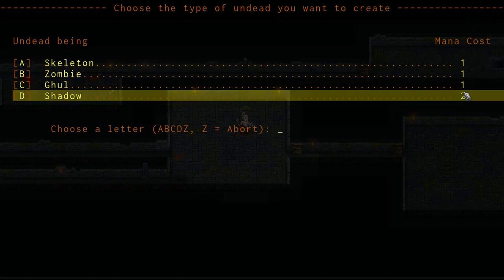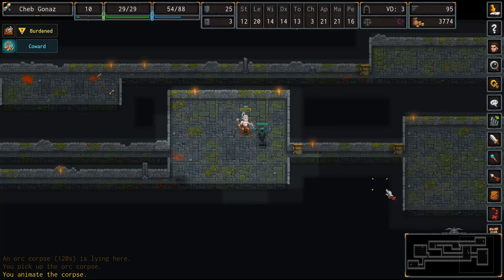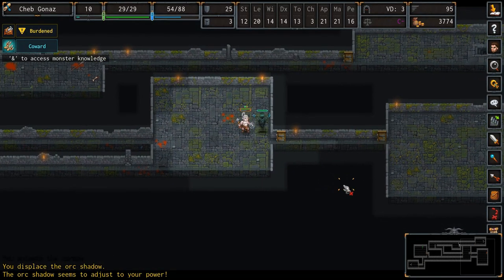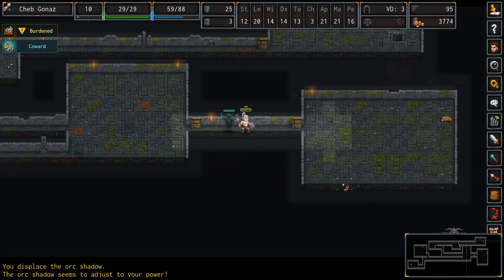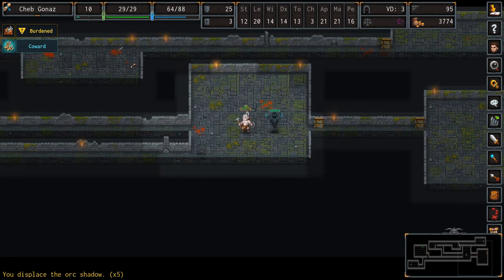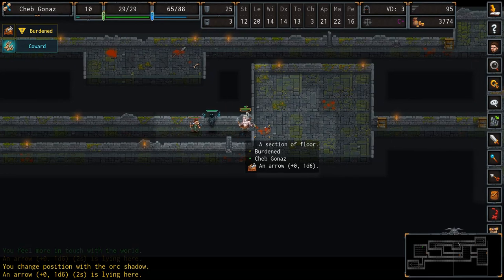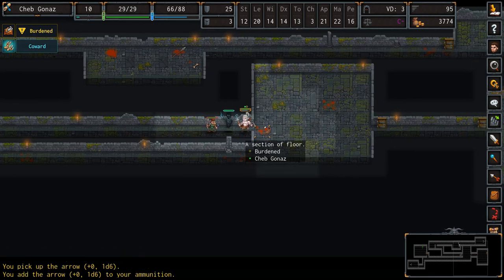ADOM stands for Ancient Domains of Mystery, and it's an old game, first released in 1994 with ASCII graphics. You can buy it today on Steam and get the most up-to-date, most polished version — it'll have graphics, music, etc. If you're not sure, you can download an older version from their website for free and just try it out.